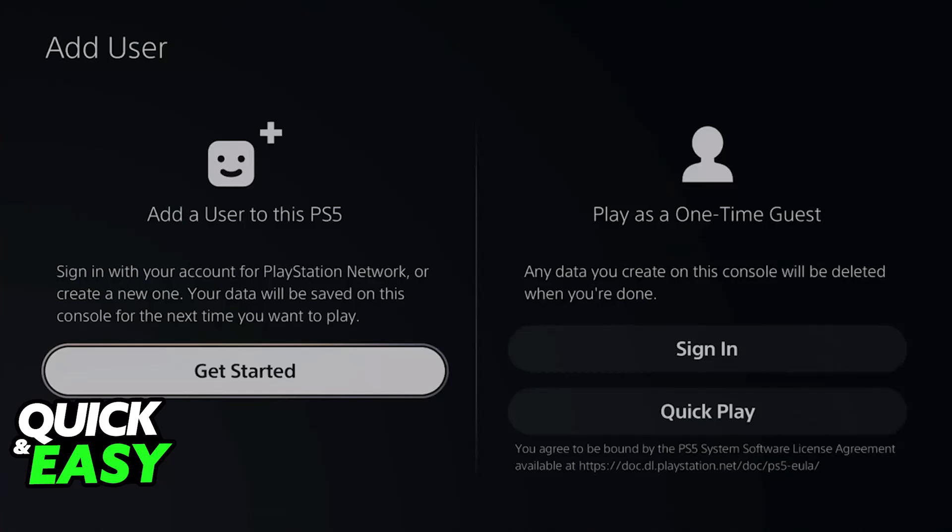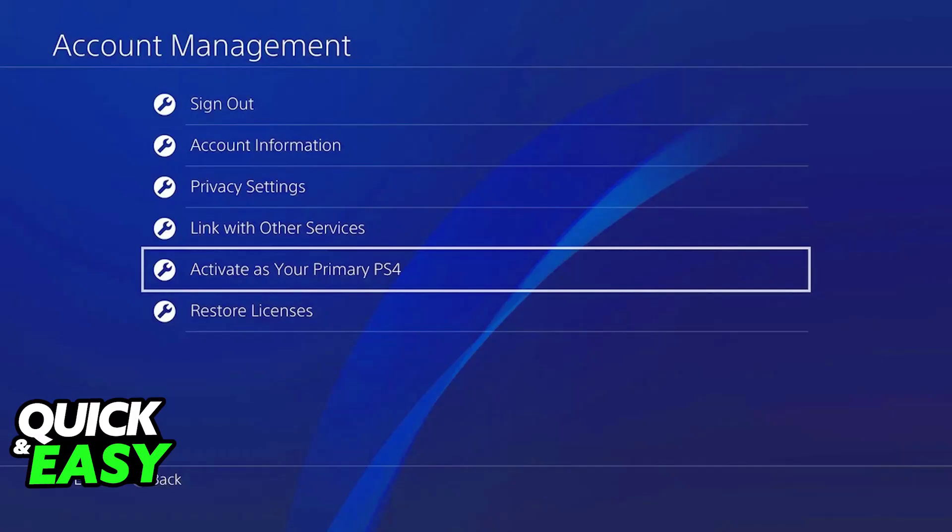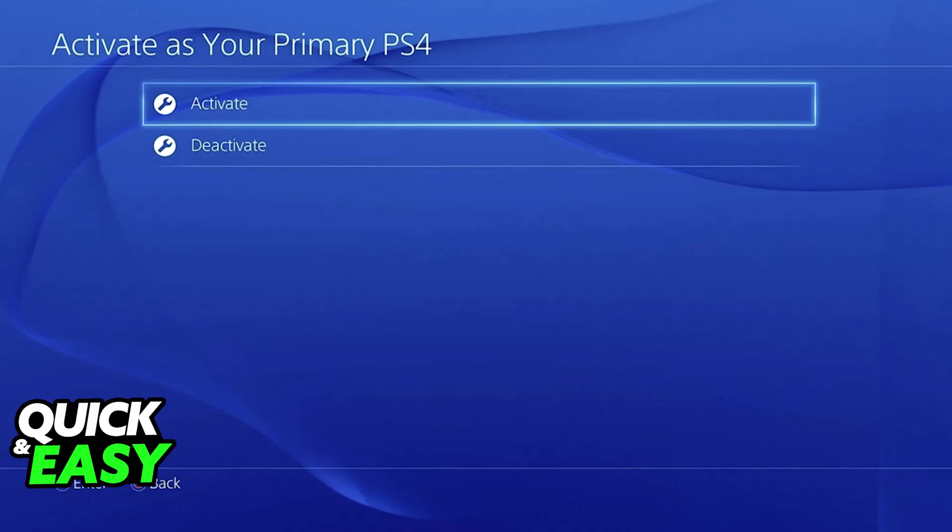With this done, you will be able to set your friend's PlayStation 4 as the primary console. So, on your friend's PlayStation 4, go over to Settings, Account Management, and then Activate as your primary PlayStation 4. Once it is active as the primary console, you will now be able to game share.